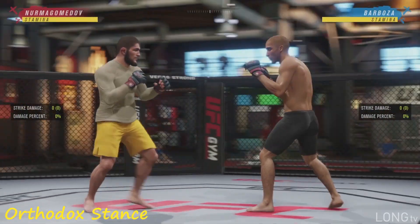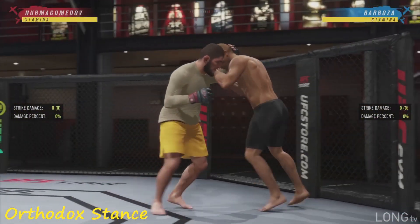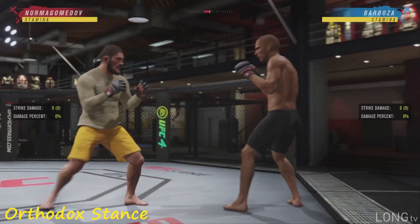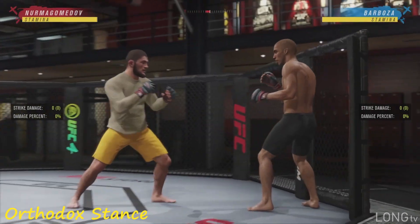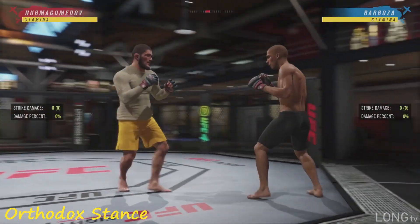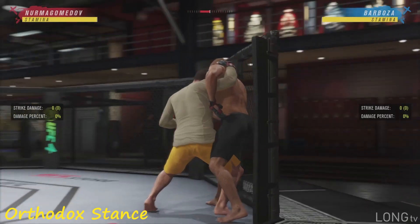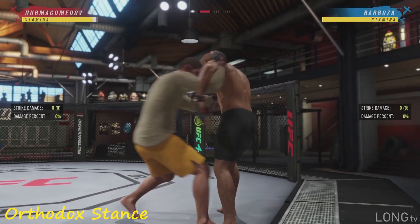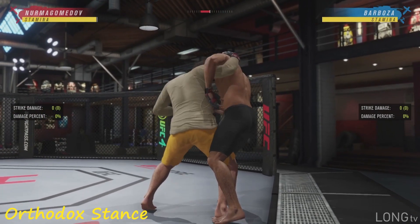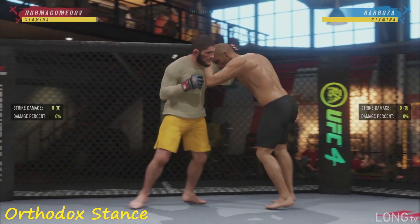Now with Khabib, let's talk about that cage work. When you're in the clinch, you can push somebody up against the cage. We had to pick Khabib to show off that cage work — this man is dominant when it comes to dominating his opponents against the cage. So we had to show the GOAT. If you're going for a takedown near the cage, a lot of the times it'll put you in the cage clinch position.